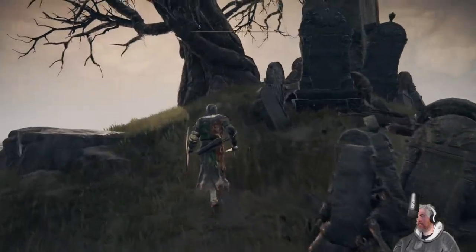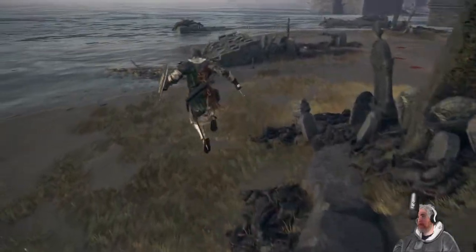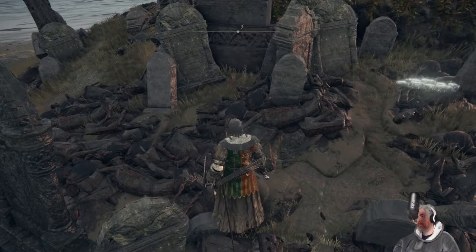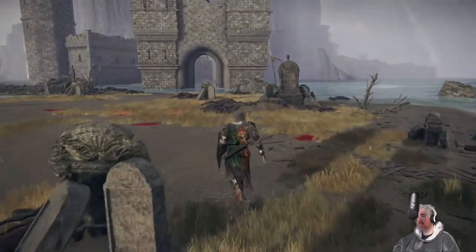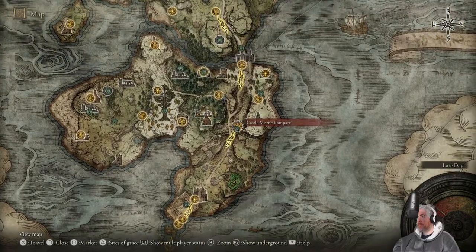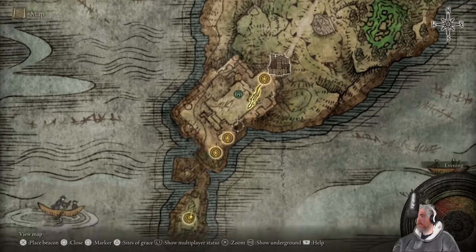Anything else out here? Great enemy has been felled. That's a lot of corpses — they just got fed up digging any graves and threw them on top of the old graves. We still have stuff pointing towards the castle, so there's probably more in here. Let's go back to this one and there was an area we could have jumped to.